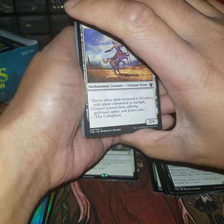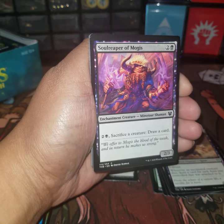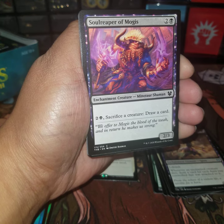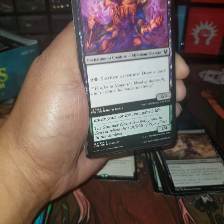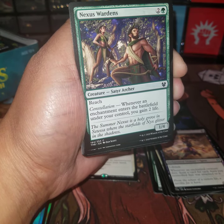I hope you guys had better luck with these boxes than I'm having right now. I did pick up three or four more boxes so maybe we'll go through those next. Nixborn Courser, Amorphous Axe, Wrap in Flames, Solar Blaze, Reaper of Night — three-drop black, sacrifice creature draw a card — straightforward. Nexus Wardens for three mana.